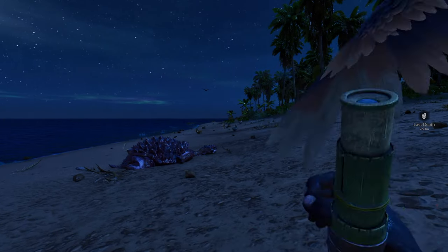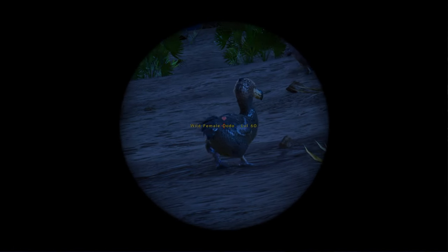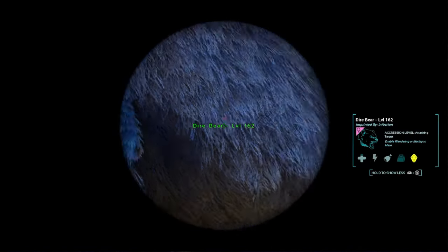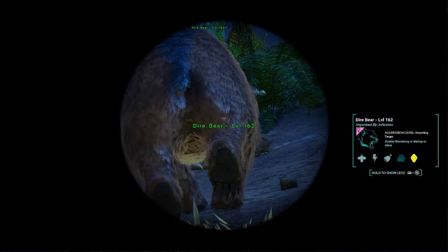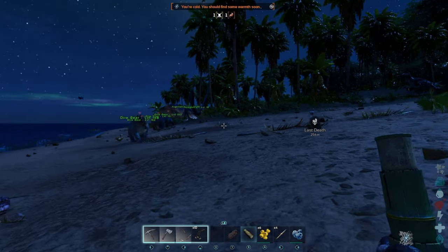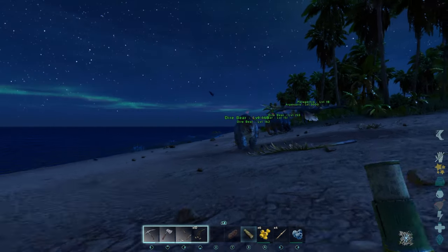You can also do this with your spyglass as well if you're close enough to the dino. So just hold your spyglass out, hold left bumper and push down on your D-pad. I kind of misclicked there — but there we go, and then you'll get it right on target. It's also a really nice tip.